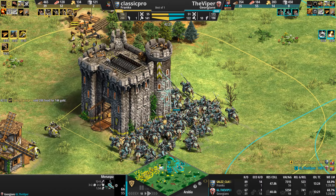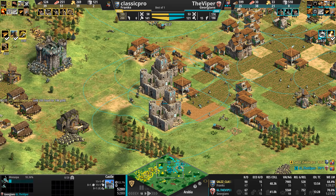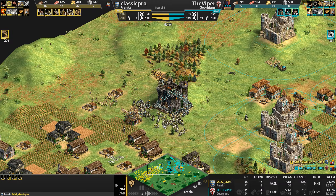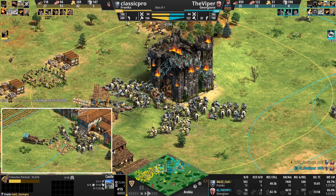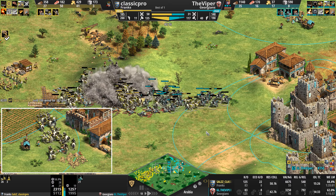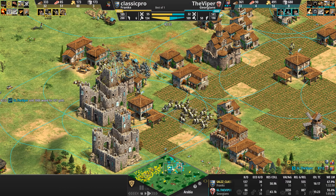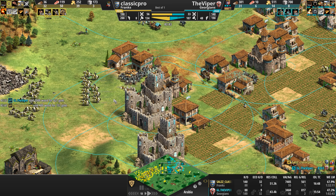Classic Pro abandons his trebs, leaving the crewmen stranded. Iron Casting is now researched for the Viper — his Manaspas attack on an 18, still better than the Cavalier's 14. But in 33 seconds those Cavaliers become Paladins, which also attack on 18. The Manaspas then swarm a second castle. The Viper now has Swan Towers, so all his defensive structures get a plus-two attack. Classic Pro peels off a unit group and kills a bunch of villagers.